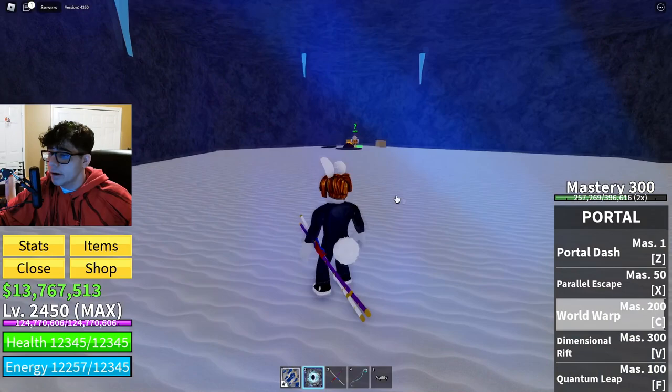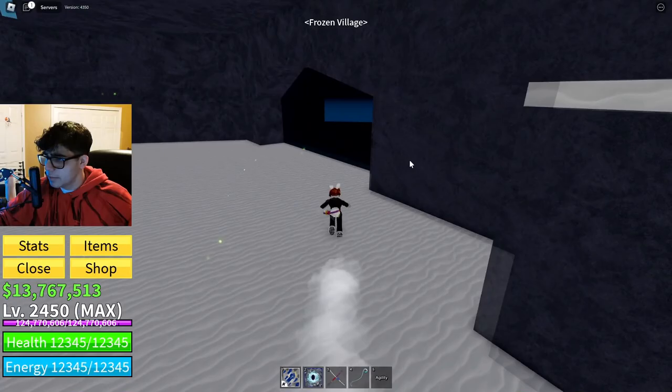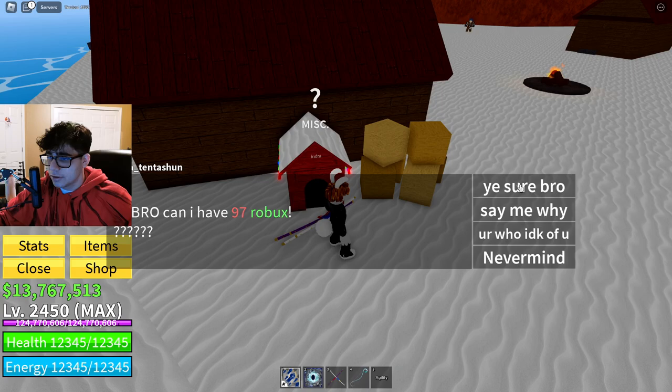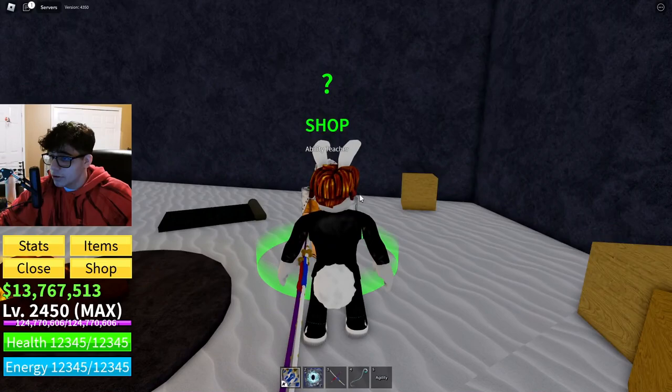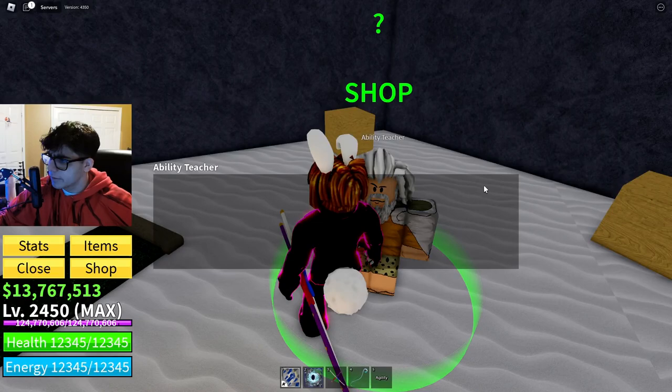We're actually gonna go to the snow area because you're going to want to come to the Ability Teacher here. When you're at the snow area, this is also important for the Saber quest — you have to click things in a specific order, so look up the order on YouTube. You'll want to talk to the Ability Teacher: there's the Jump Air ability which lets you jump up high, and there's the Aura — that black thing that appears around your body — which makes your attacks a lot stronger. I recommend you get all the abilities from here.